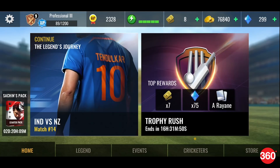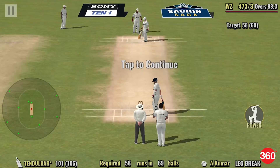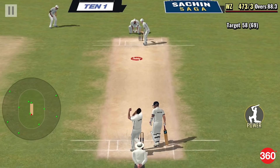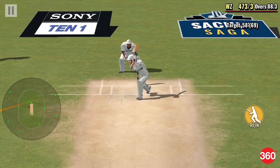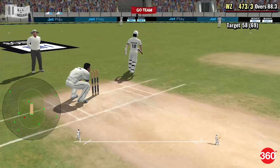Sachin Saga has two different game modes: Legend and Events. In Legend mode, you can play as Sachin at various stages of his career, starting from when he was a plucky 16-year-old who impressed selectors. Each of these scenarios sets you a target, such as score 60 runs in 12 overs, and you get to play all the important innings of Sachin's career.